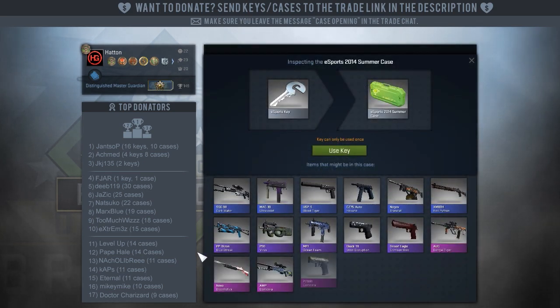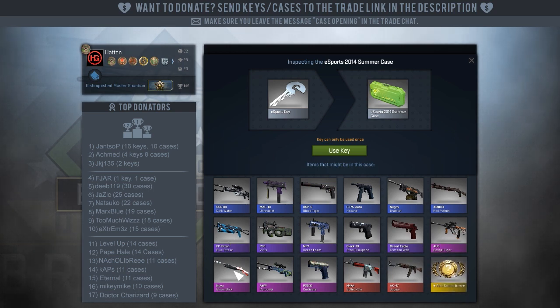Let's see if I can point out a few others that are okay. The Bloomstick is okay. The P2000 Corticera is okay. The Bengal Tiger is really cringe — I don't know why they put that in, it's really bad. The Desert Eagle Crimson Web just looks bad, but it's probably going to be worth a lot because it's a Crimson Web.